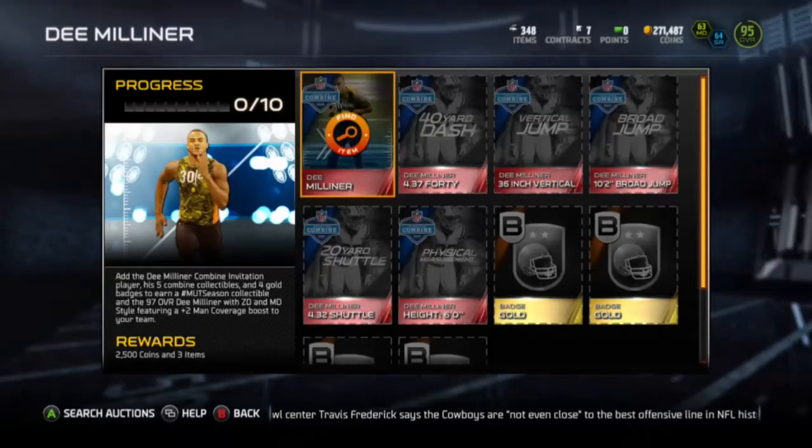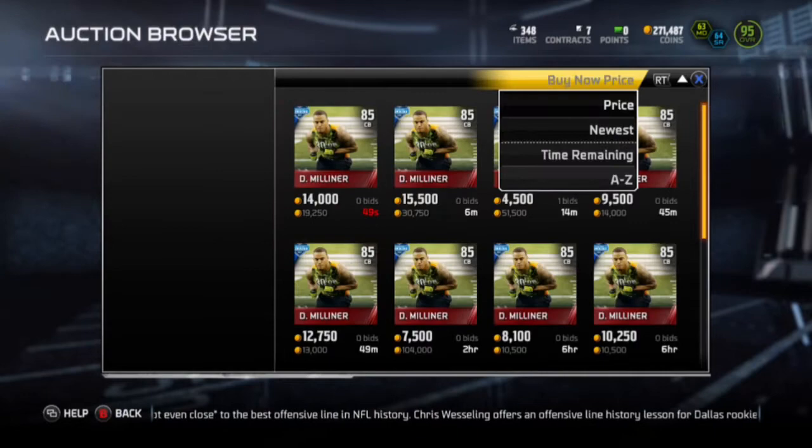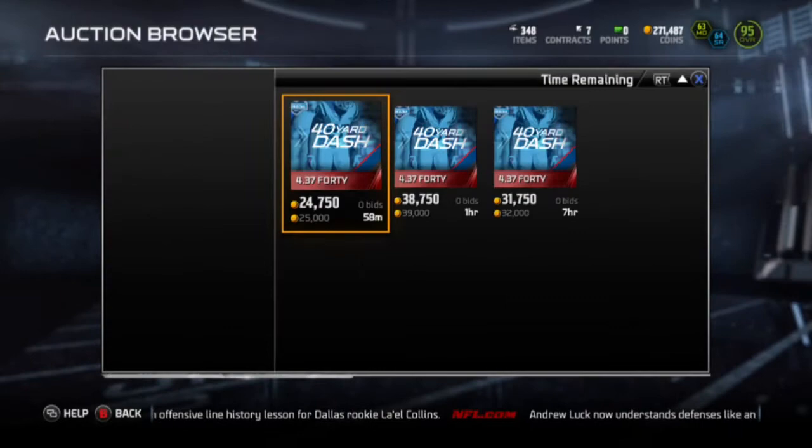Hello guys, welcome back to another Madden 15 Ultimate Team video. Today we've got a new Combine Warrior since it's Friday, like always. So we have a cornerback, D. Miller, I'm pretty sure. That's already 25k for a cornerback - I might have to pick that up.